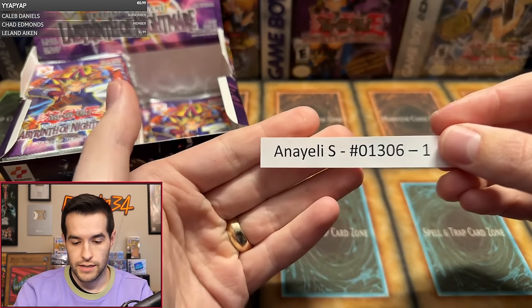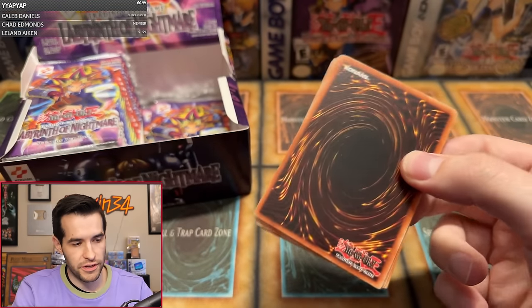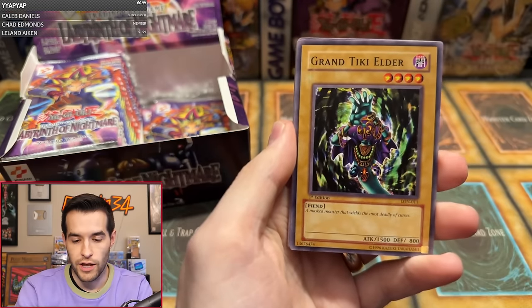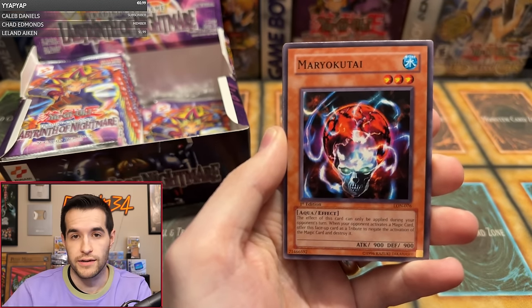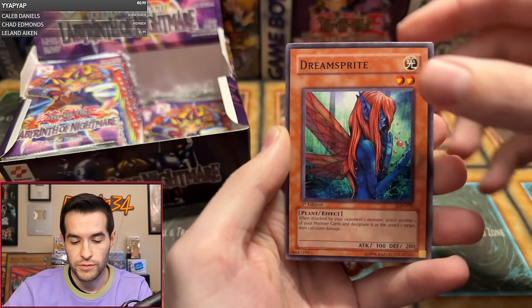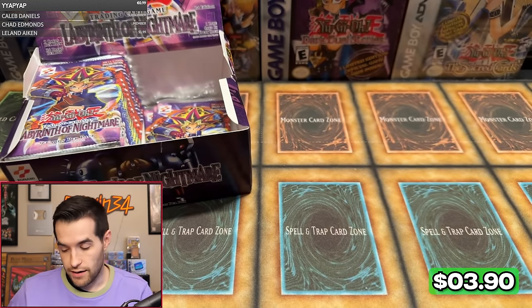Next pack is Anayeli S with one pack. No L's, please — no L's in the chat, guys. Send us some luck. Grand Tiki Elder, Cure Mermaid — come on, give us an Ultra, give us a Secret — Kibbeo Dragmourne, Earl of Demise, I'd take a Revival Jam, Mario Kutai, Portrait Secret, Dark Door, Dream Sprite, and Jougan the Spiritualist. He's spiritual, but that's not helping us right now. Two for 15.